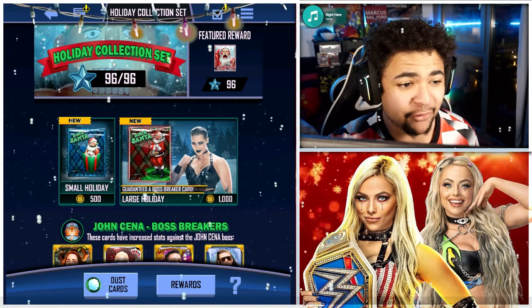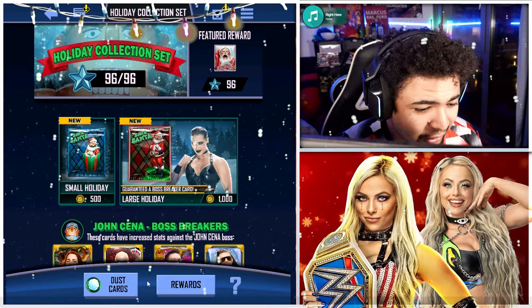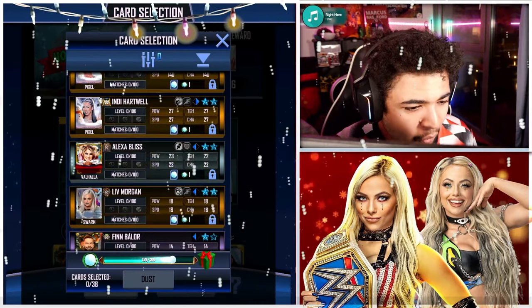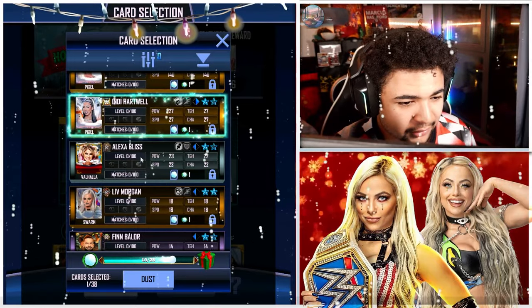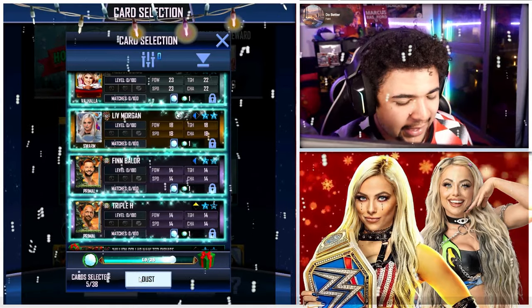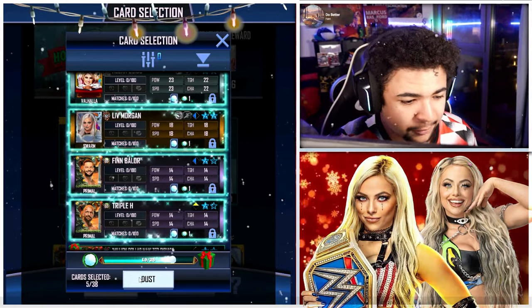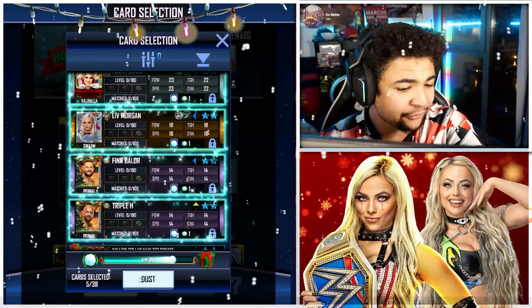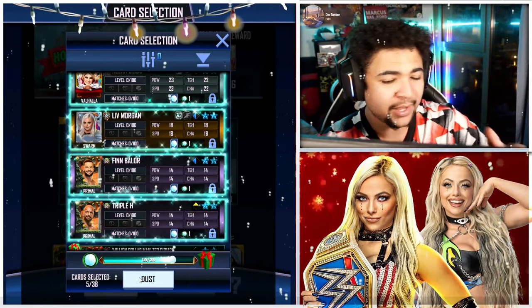The way to do it: you want to go to Dust Cards, go to All, and all the cards that aren't bosses that are locked — just click on them. Select five, so that's four, five, and then just spam the Dust button. After every 25 points you collect on the bottom board, you get a pack.